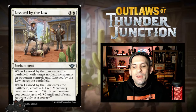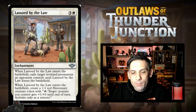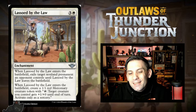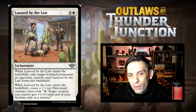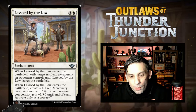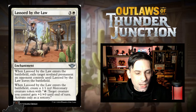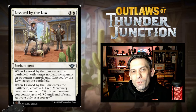Next up, we've got Lassoed by the Law — one white and three for an enchantment. When it enters the battlefield, you exile a non-land permanent an opponent controls until Lassoed by the Law leaves the battlefield. So it's basically an O-Ring — a little expensive at four instead of three, but when Lassoed by the Law enters, you also create a 1/1 red mercenary creature token that can tap to give something +1/+0 at sorcery speed. Even though it's probably too expensive for Constructed, in Limited removal is great anyway and this can hit literally any non-land permanent. The extra board presence tacked on is even better in Limited and really helps you take over the board.